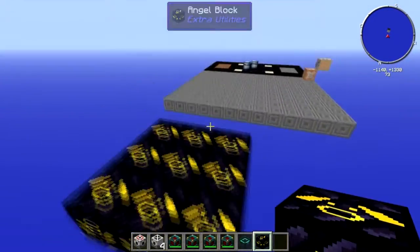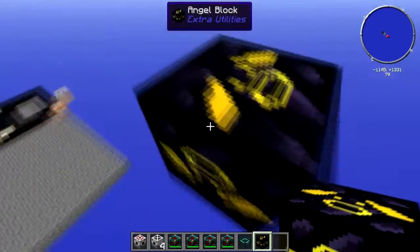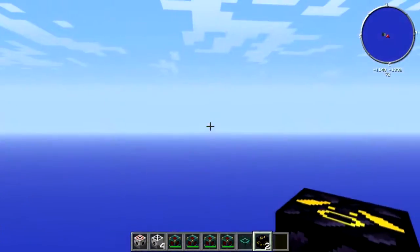Now what I'm using here is just some angel blocks, as you can see. An angel block is one you can just place anywhere — you just fly around in the sky and place one. It doesn't need to be attached to another block, which is awesome and good for creative mode.